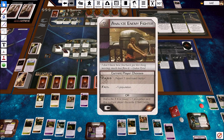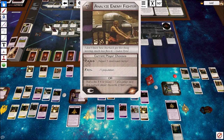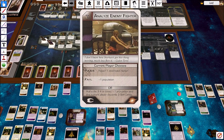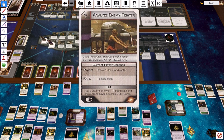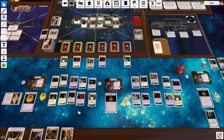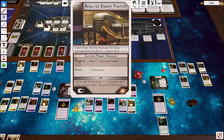Crisis: 'Current player chooses - do a skill check, or roll a die where a four or lower is minus one population.' Tori plays Strategic Planning for plus two, and Tom rolls the die. That was a pass - didn't need the Strategic Planning. Nothing bad happens. Raiders do activate though.